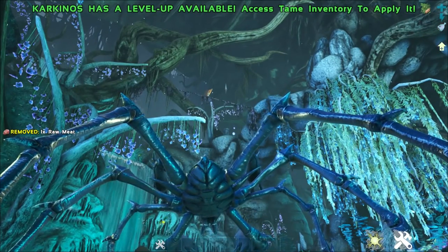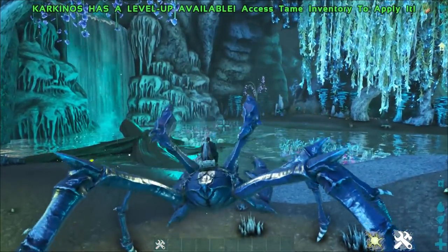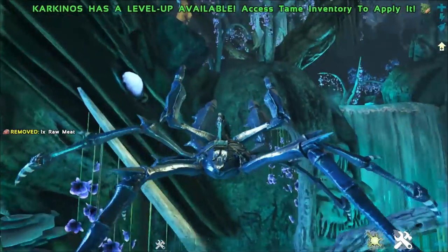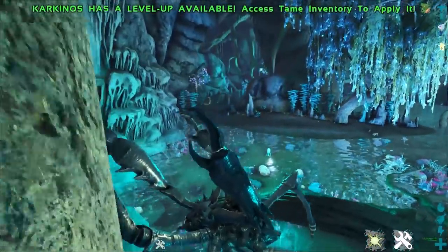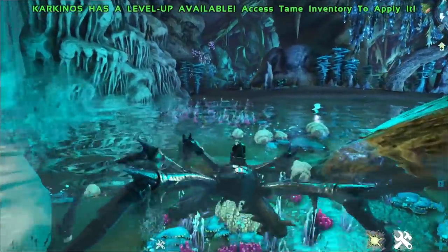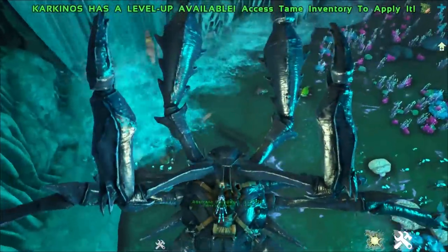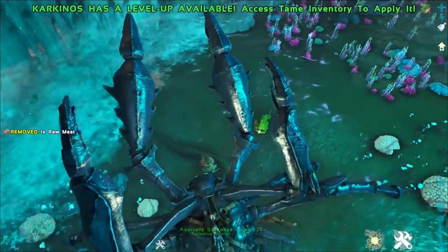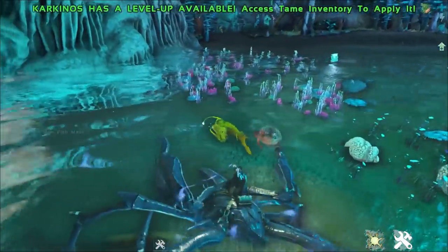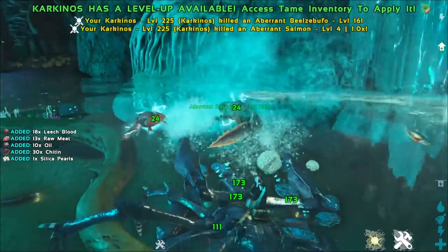You can also aim where you want to throw creatures. These guys can jump pretty high as well, so you can use them to navigate the terrain of Aberration. If you need to get out of the water, you can just continually jump with them. They don't have an oxygen meter, so you don't have to worry about losing oxygen. Most creatures won't even aggro on you, which is really good.